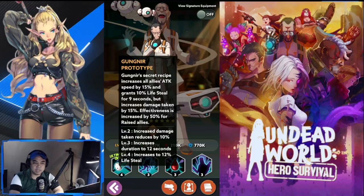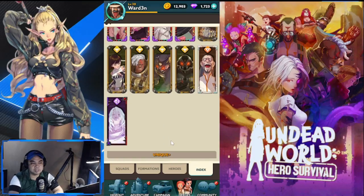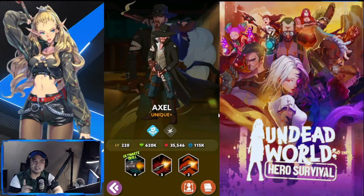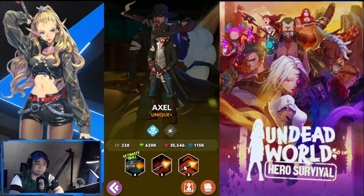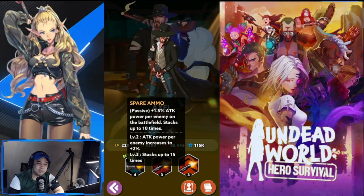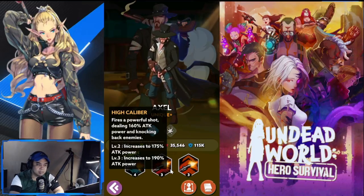Astra is a must-have for PvE — I've used him across all content. Now for honorable mentions: Axel is here because he's the only AOE hero at unique-plus rarity, while the rest are mythic-plus. He gains plus 1.5% attack power per enemy on the battlefield, making him very good at controlling hordes.